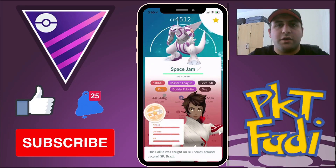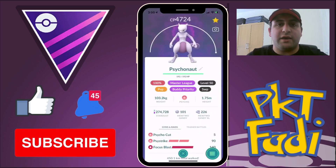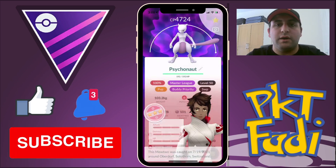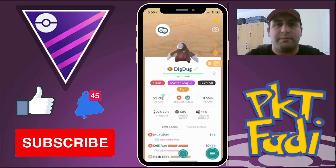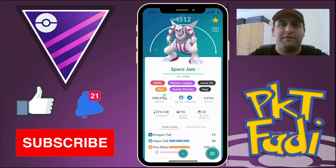Hey, what's up guys, it's Fatty here with another Master League video. Today we are going to be showcasing a level 50 Palkia paired with a team of Mewtwo and a level 51 Excadrill. Today's showcase is going to be mostly focused on Palkia, and I'm going to be running it with a moveset of Dragon Tail, Aqua Tail, and Fire Blast.